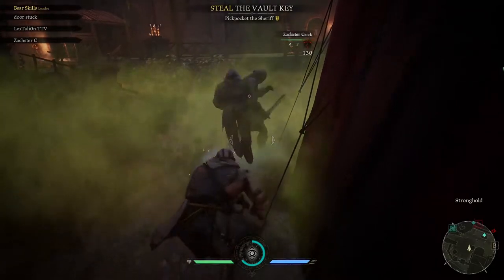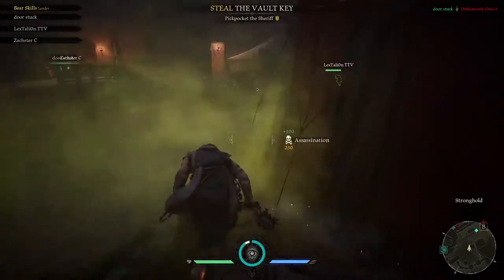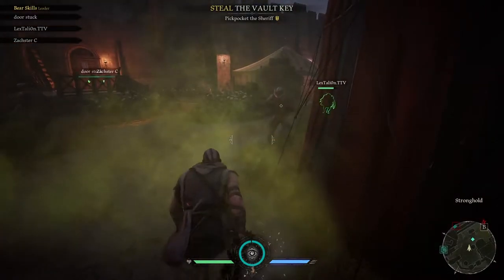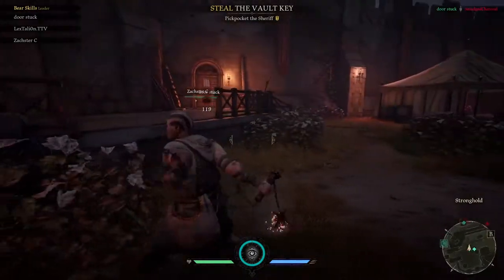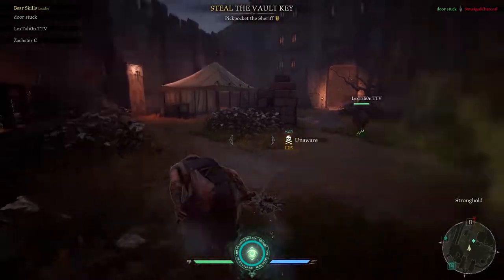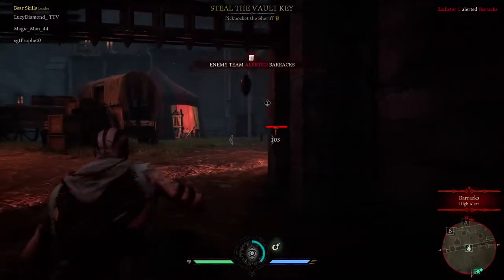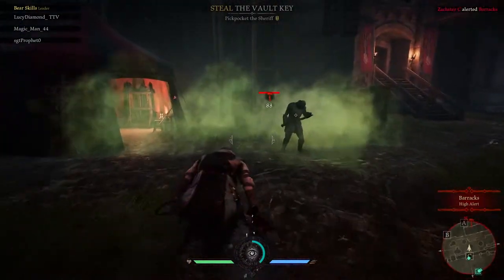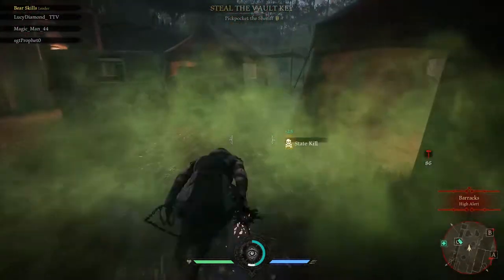The real thing I use the grenades for is taking out PvE. As you can see in the clips here, you throw the gas grenade just like Marianne's, and you can easily assassinate any guardsmen and get out of any combat you've been in. It can be used as a great escape. Once you have the healing grenade, it does the same effect. You can just throw the grenade at a group of enemies — they won't detect you — and you can assassinate them carefree. As long as you're in the smoke, you cannot be detected.